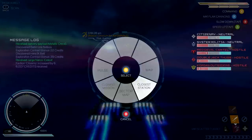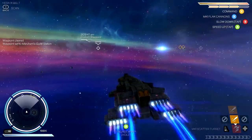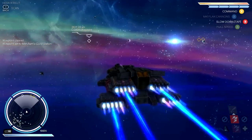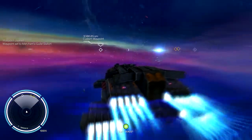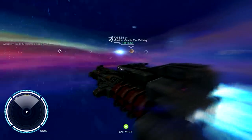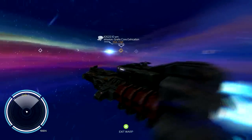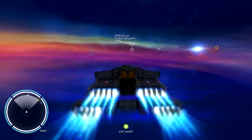Clear waypoint, closest station would be right over there. We're going to head that way because I believe I'll be able to buy myself a mining laser over there. And then we can progress in the story a little bit and do some mining. I'm going to head to this station, guys, and I'll be right back with you.